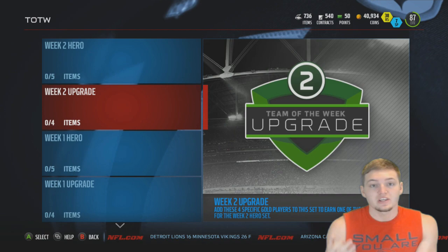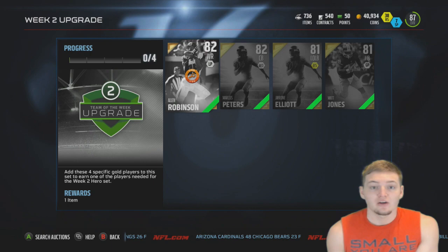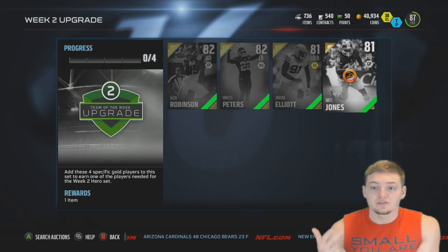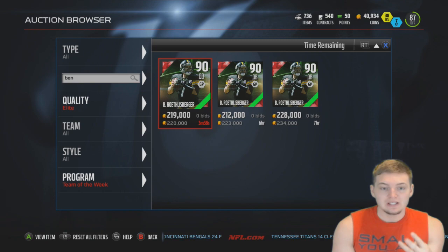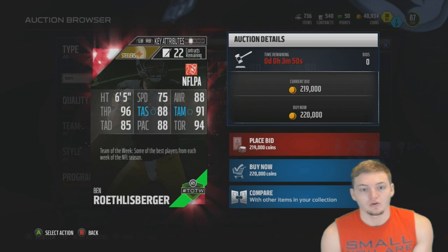The upgrade set for this week is: if you complete it, you get one of the players needed for the Week 2 hero set, which is pretty cool. The players for this week's upgrade set include Allen Robinson, who had a great game for the Jaguars, Marcus Peters, Jiron Elliott, and Matt Jones the running back for the Redskins. At the time this was recorded, there are only three Ben Roethlisberger's on the market, which is kind of crazy, and his cheapest price is $220,000 coins.